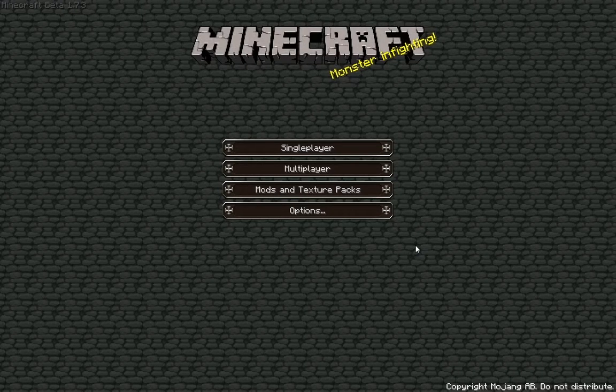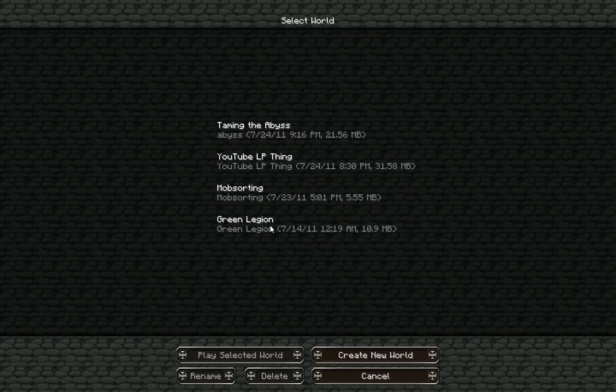Hello and welcome to Minecraft with PreMariable, episode 6. This episode we will be doing some mining to get enough coal to turn all the clay into bricks. Other than that, I'm not really sure, but let's go ahead and get on to it.